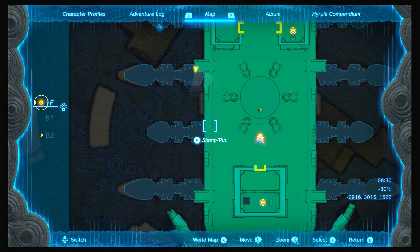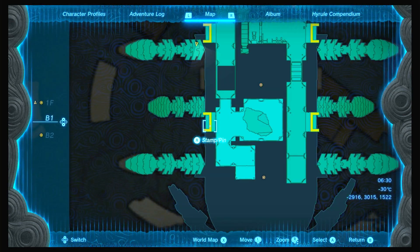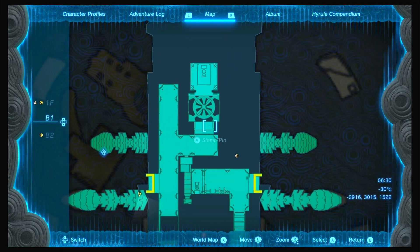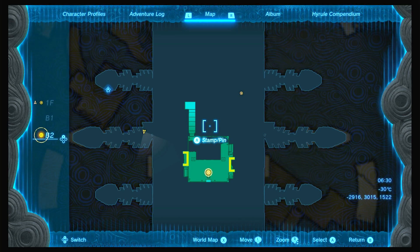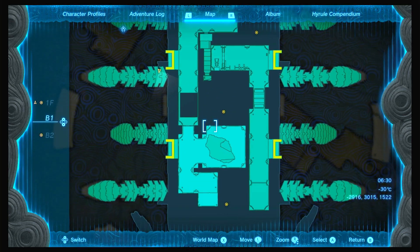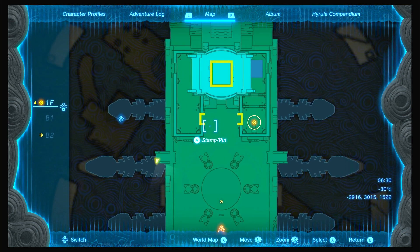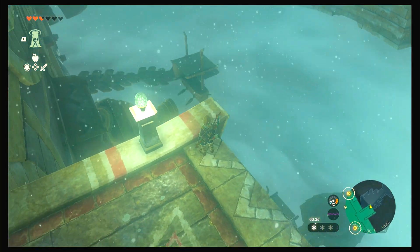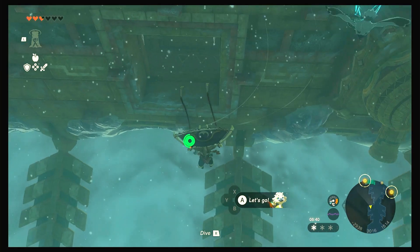You can change the world map from dungeon map with X. First floor, B1, B2. I think there's another entrance on this side somewhere. There we go.